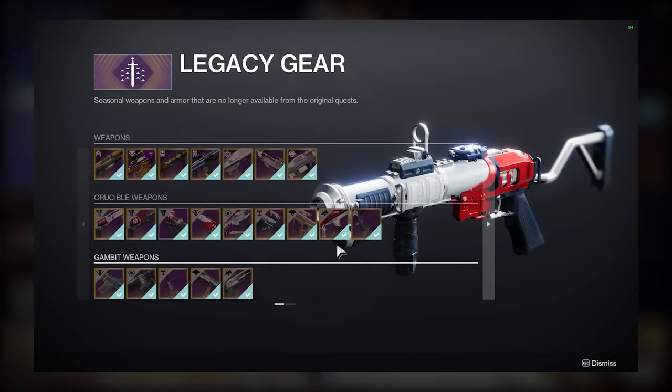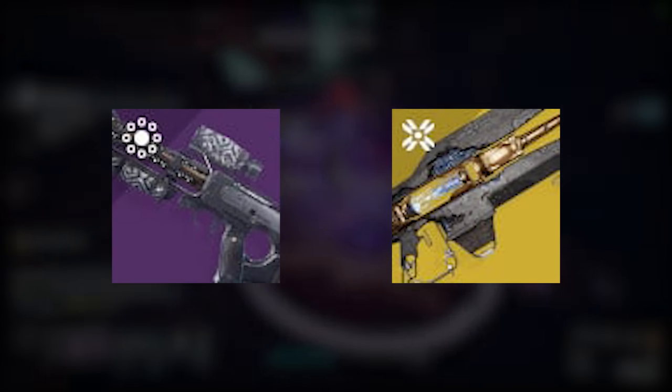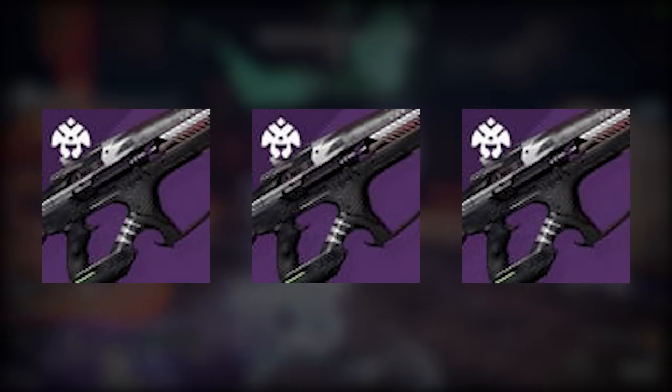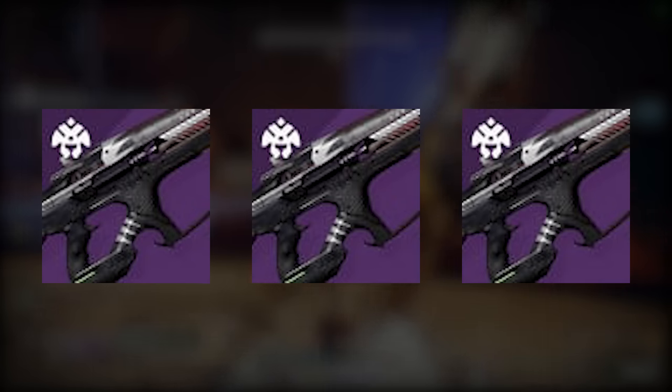On the weapon side of things, you want two Guardians rocking Arbalest and the Point of the Stag Bow, easily acquirable from the Tower Kiosk, with Guardian No. 3 rocking a kinetic scout rifle and a Divinity. All three players will want an arc linear in the heavy slot — Storm Chaser is best here as always, but Tarantula and Sailspy Pitchglass can work great too.